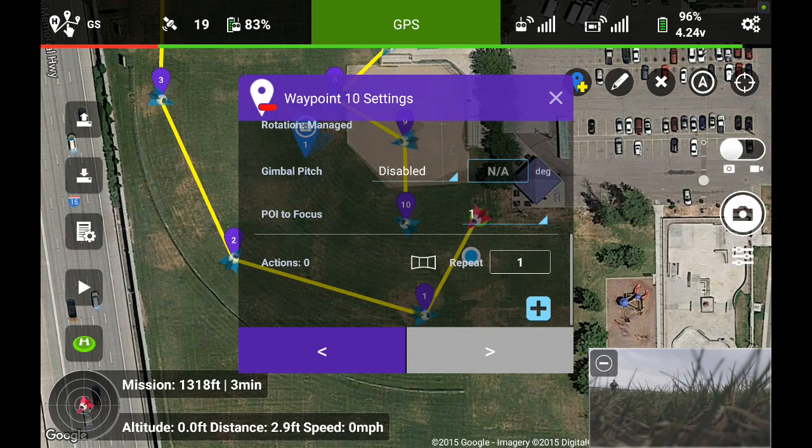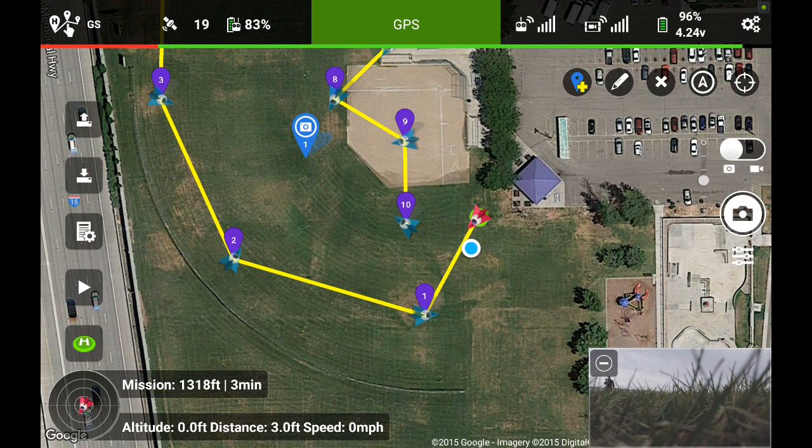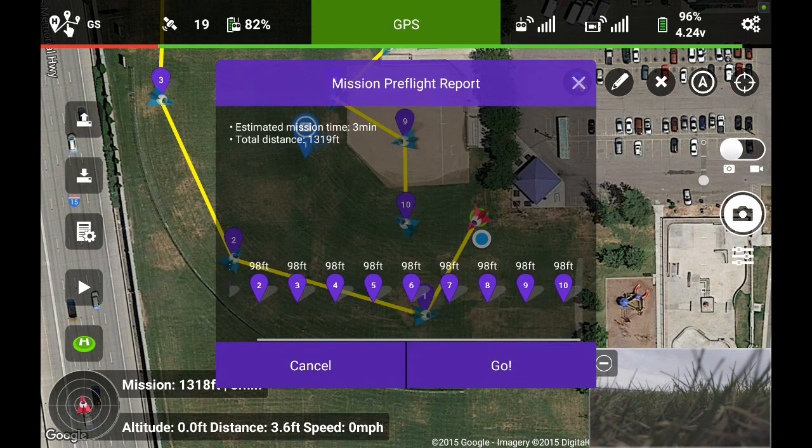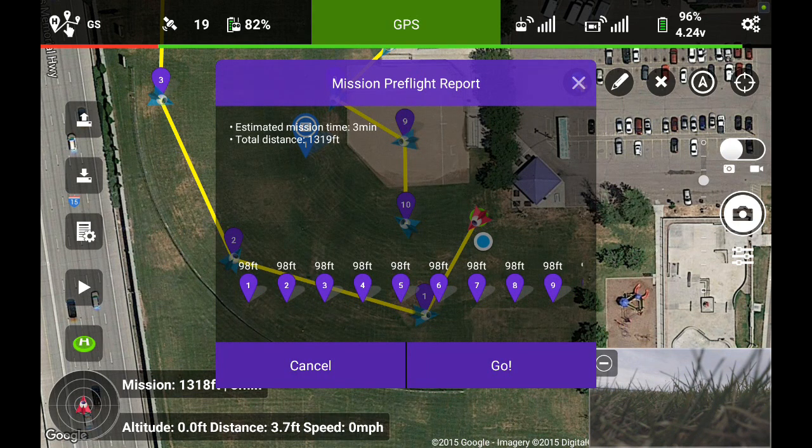I'll close that box, then on the left-hand side I'll click the little play icon, which gives a breakdown of the altitude profile. It's going to show me that all waypoints are set at 98 feet, the estimated flight time is about 3 minutes, and the total distance covered is 1,319 feet through that flight mode.